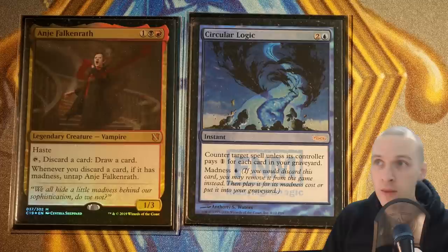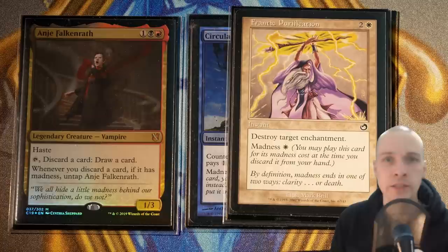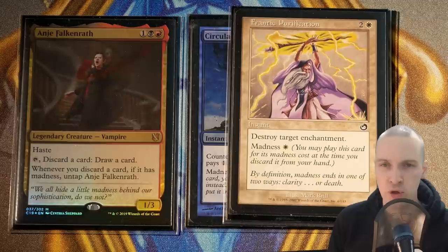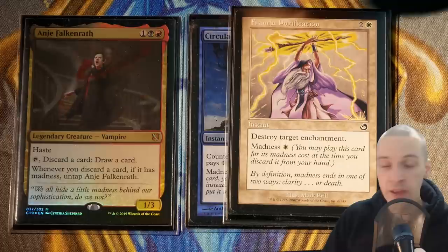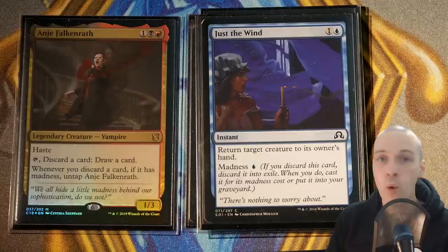Then in our last opponent's end step, we tap Anje again and discard Frantic Purification — a white madness card. I told you there were really good madness cards outside of red and black. Destroy target enchantment for only one white mana. We untap Anje and draw a new card. So we tap Anje again and discard Just the Wind — one blue mana madness — returning target creature to its owner's hand. It's small instant-speed interaction you could cast to prevent an opponent from winning with a creature combo.